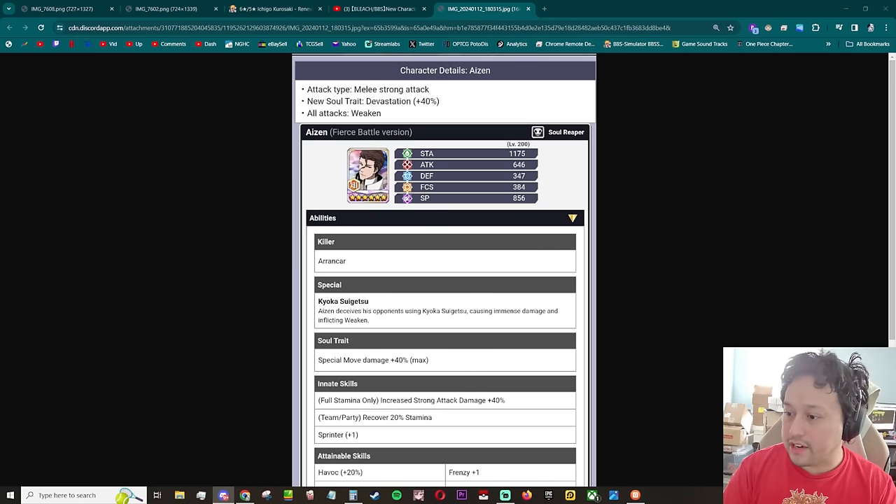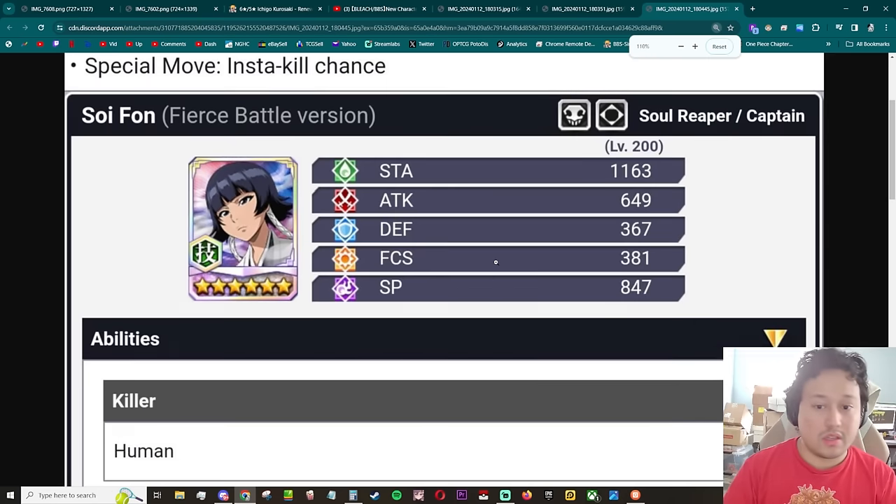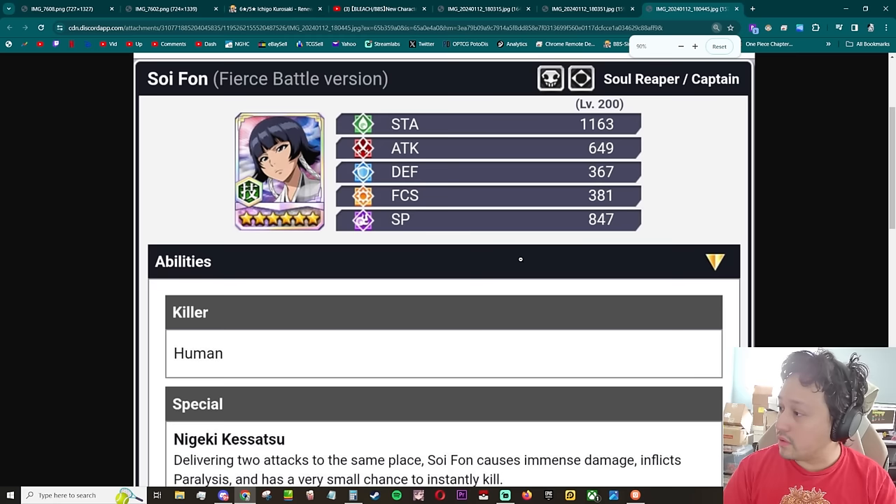Let's bring out each character really quickly so I can quickly go over them. Attack type melee, strong attack type status element trap — that's pretty good, I like the status element trap. I don't think it's like crazy OP but I do like it. Special move: insta kill chance, all attacks paralysis.